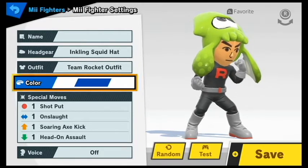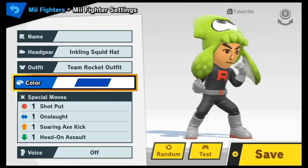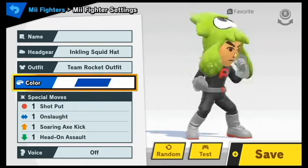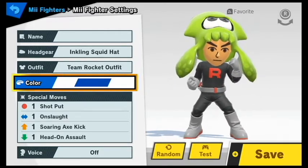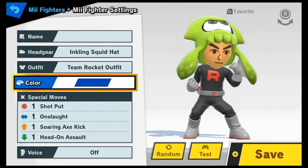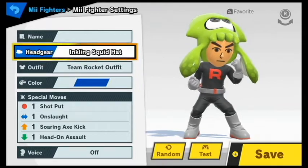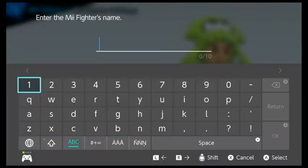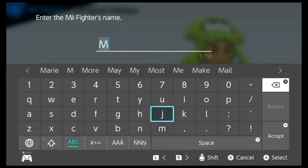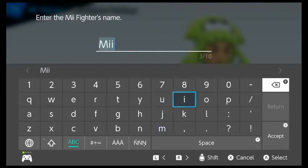Color is really just for the basic stuff, not for the predetermined ones like the Squid Hat and the Team Rocket suit. So let's go and name this. I'm unoriginal.